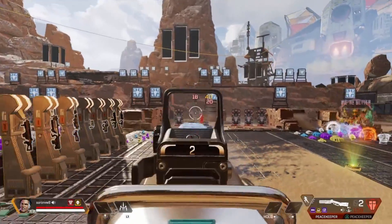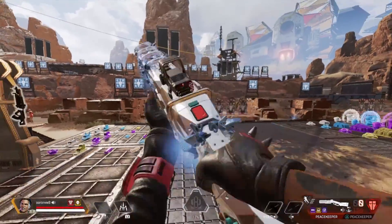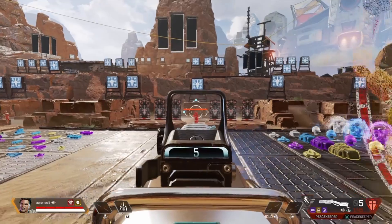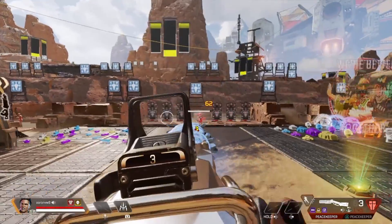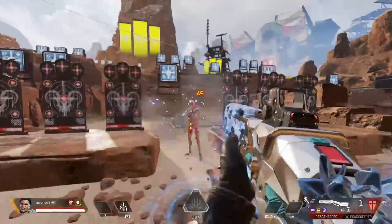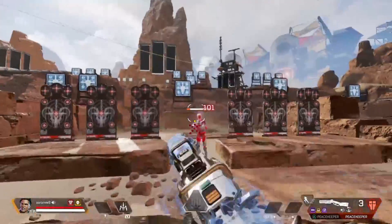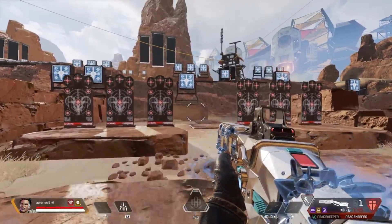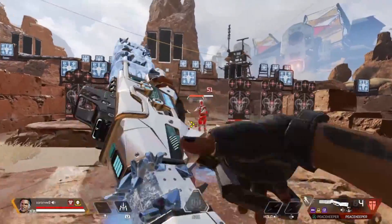Currently for the Peacekeeper, the only hop-up in the game is the Kinetic Feeder. While it is nice to have, I don't think it's one of those hop-ups that's extremely good or crucial. I would use it if I found it, but it doesn't help a ton. It does decrease the charge-up time when you're sliding and lets you reload a little while sliding, which is really nice when you're Maggie. But if you're not having something to shoot while sliding, it's not super helpful.